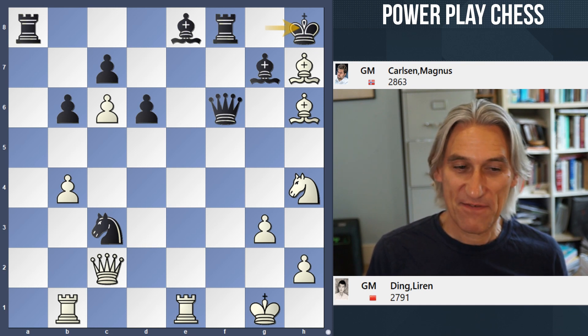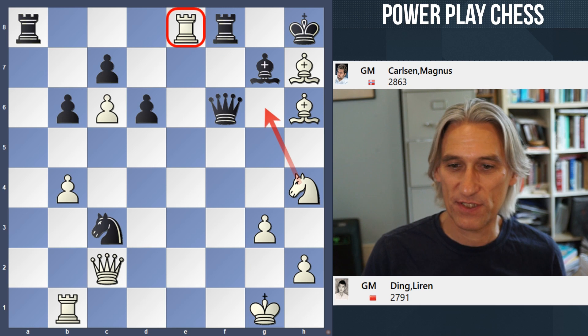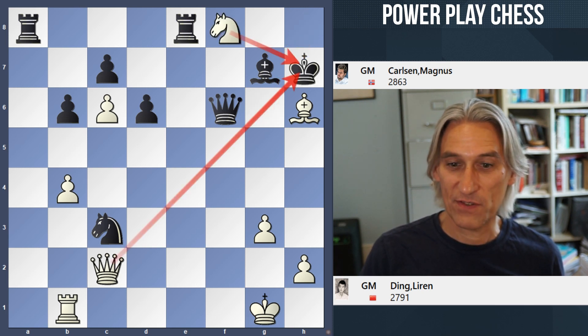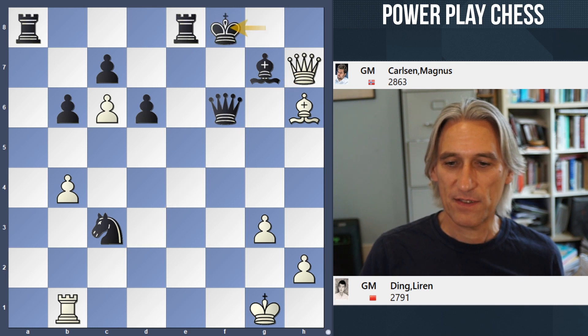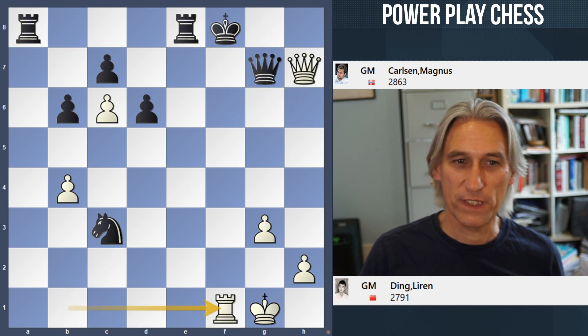The key first move is to get rid of that bishop so the knight can come into g6. The game went rook takes rook, knight g6 check. The king has to take the bishop, and now double discovered check. If the king goes backwards, then the queen slides in, and then the rook comes over to f1 check and the queen drops.